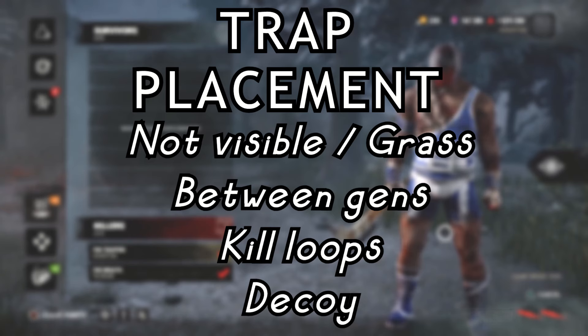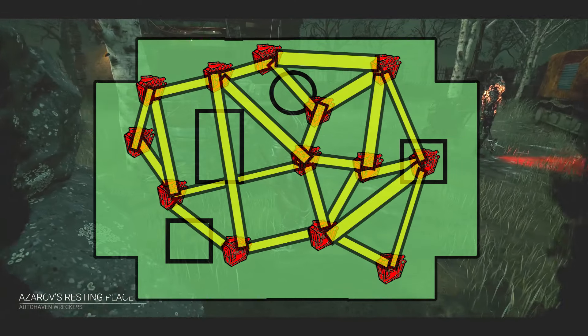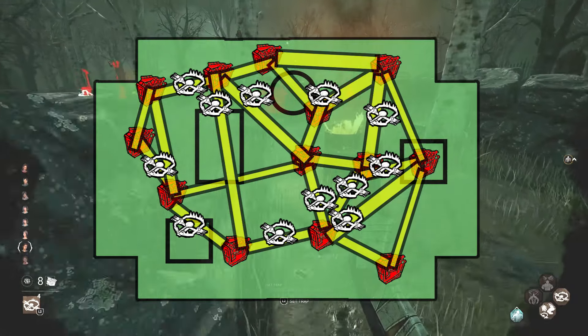First and foremost: trap placement. You want to make sure they're not visible — put them in grass between the gens. Use them to kill loops, and finally, set decoy traps. As soon as the game starts, see where the gens are and draw an imaginary line between each one and set your traps on those lines.